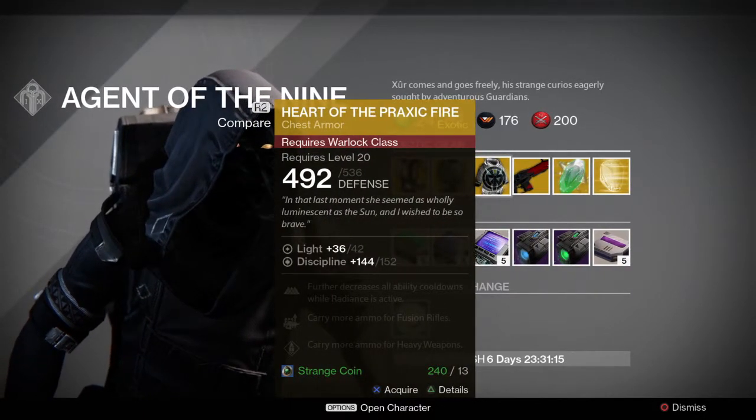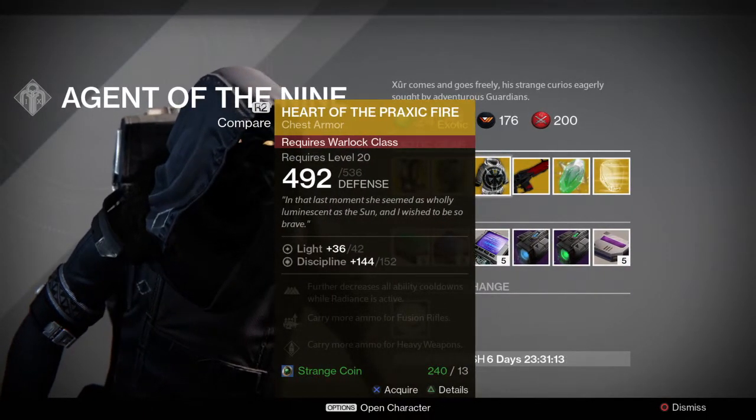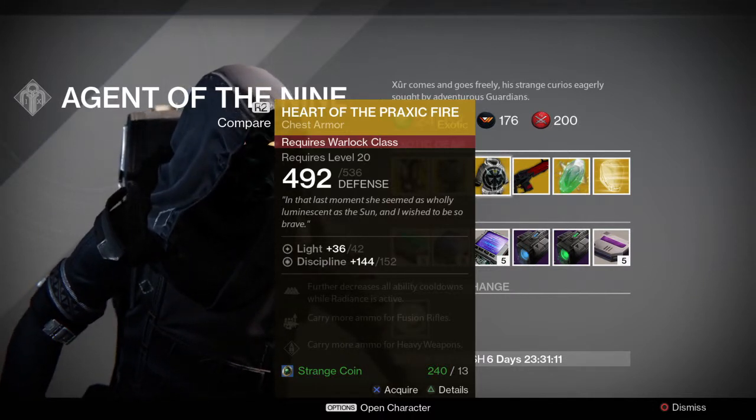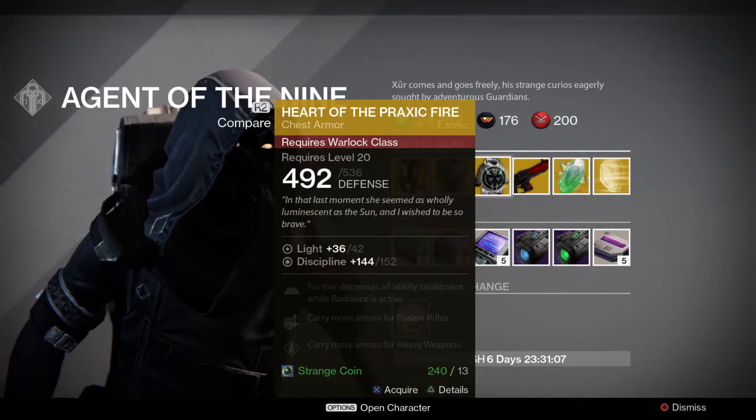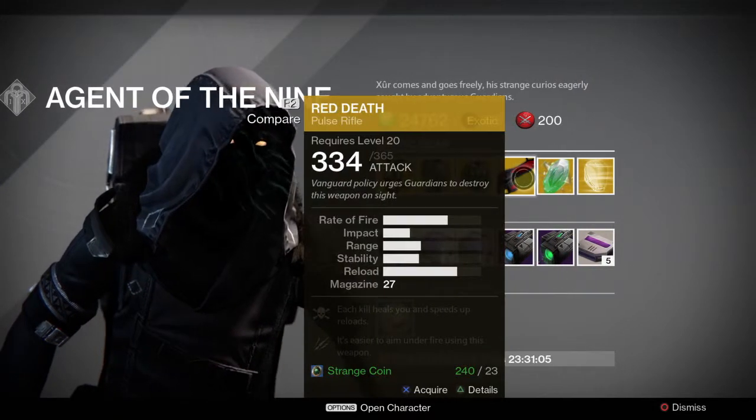Heart of the Praxic Fire is a must-buy if you're a Sunsinger Warlock. Definitely pick this up. It's the best Sunsinger Exotic in my opinion, and it also helps out your super a lot. So yeah, definitely pick this up.